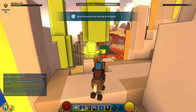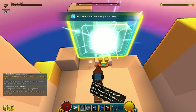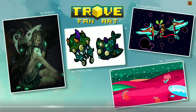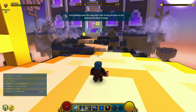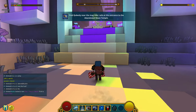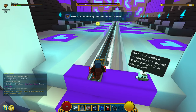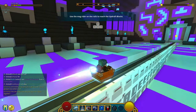We're reaching the top of the spire. And there goes the portal. I need to press E to enter. We need to find Cube Sly. Press X for the Mag Rider. There he goes.